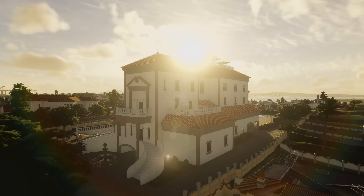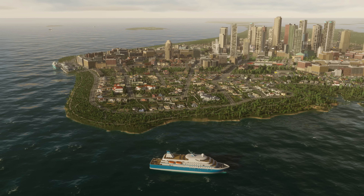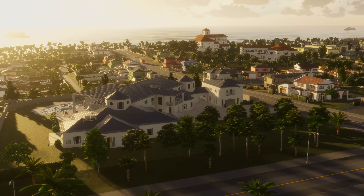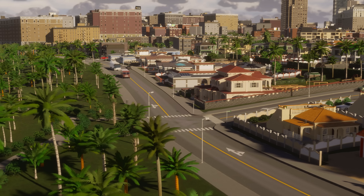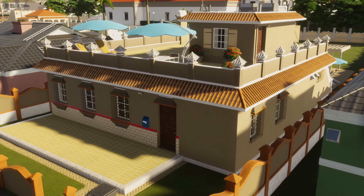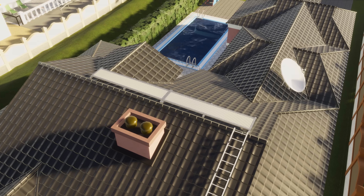Bring new life into your city with the release of the Beach Properties Asset Pack from Colossal Order. Access a range of new buildings, including huge luxurious mansions and charming homes. Both the North American and European theme gets new, growable, low-residential buildings, all waiting to populate your city's special places.